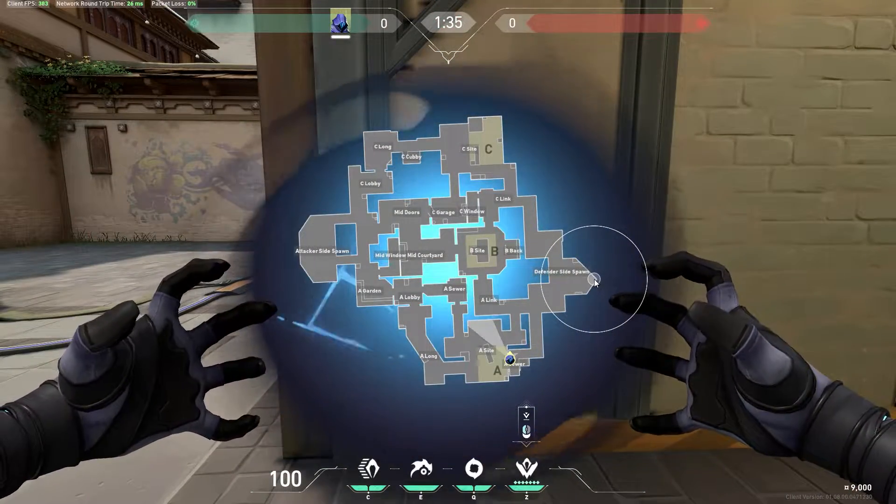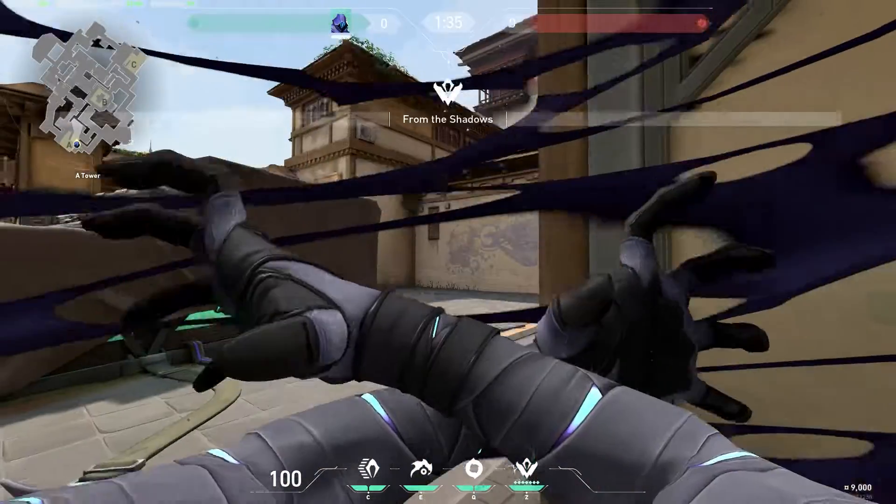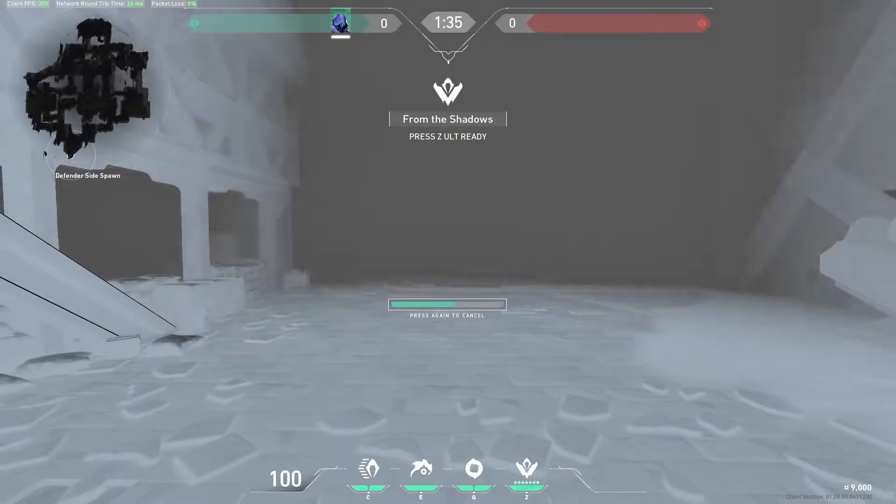Last but not least, a common spot to teleport to is CT. Use this teleport to catch rotations from other sites and secure your team more kills.